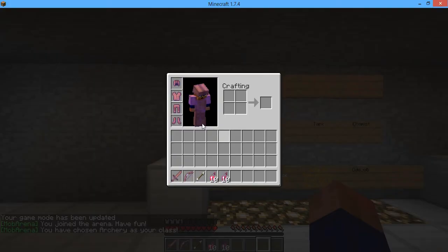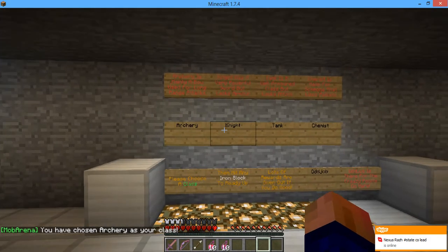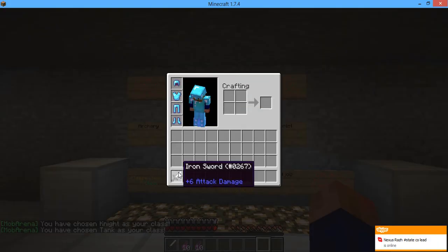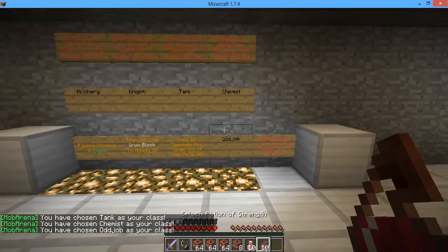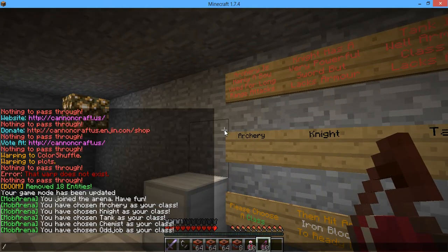We have like five classes. Archery — I will give better stuff out. I enchanted everything because who doesn't like enchantments. That is the Night class, beautiful class. Tank, which is my favorite — should enchant the sword at least. Chemist — I should give more potions out, I think. And I did give a lot of TNT, I should make that even. Did not think about that yet.